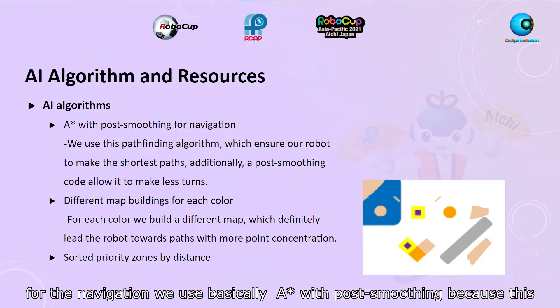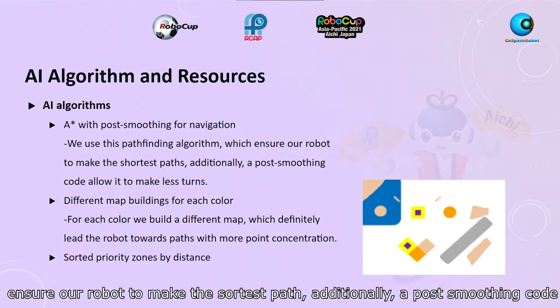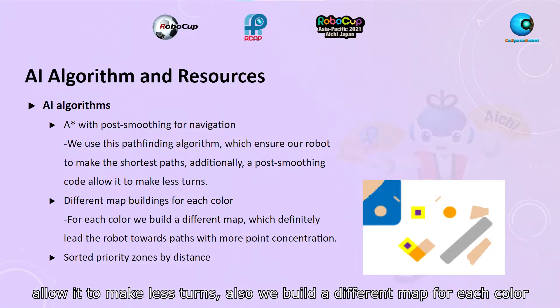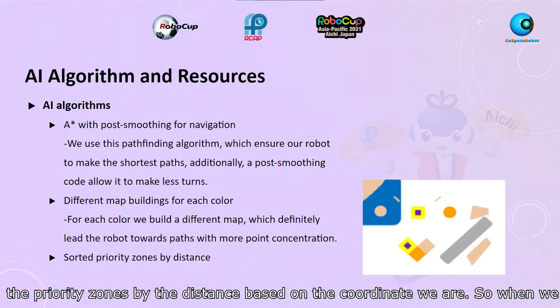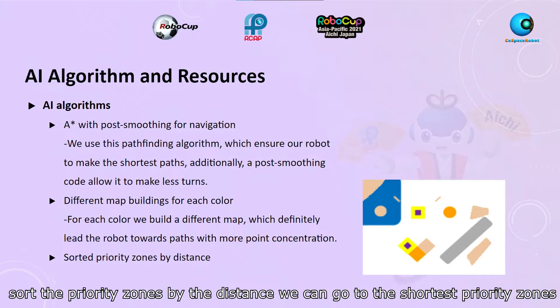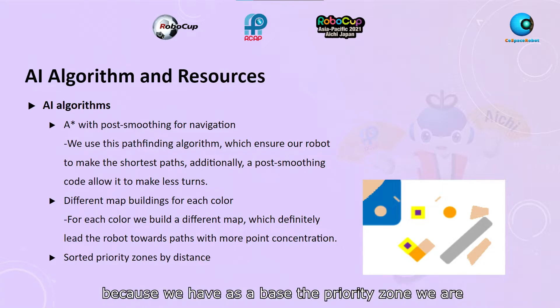For the navigation, we use A* with path smoothing, because this ensures our robot makes the shortest path. Additionally, path smoothing allows it to make fewer turns. Also, we build different maps for each color, so for each color we invalidate zones that don't have points. We also sort the priority zones by distance based on the coordinates we are at, so we can go to the nearest priority zone.